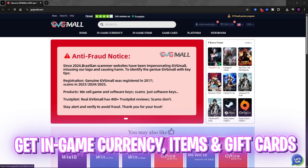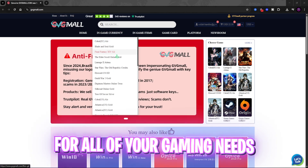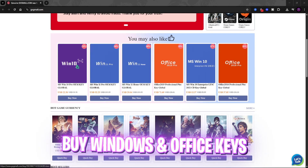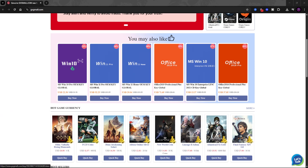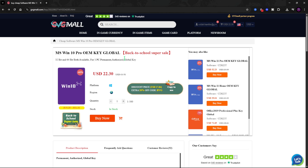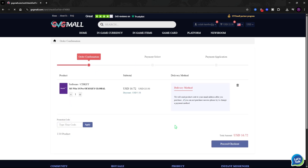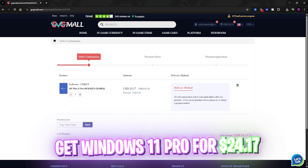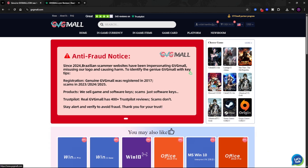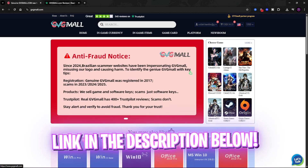I'd like to introduce you to GBG Mall, which is a one-stop-shop for all of your in-game currencies, in-game items, game cards, and Steam, Origin, and other game CD keys. You can buy a Windows 10 or Windows 11 Pro CD key at a discounted rate. Use code FOX25 during the back-to-school super sale to get a Windows 10 Pro CD key for $16 with a free Windows 11 upgrade, or a Windows 11 Pro CD key for $24.17. GBG Mall has a four-star rating, over 500 reviews, and 24-hour customer service. Link is in the description below.